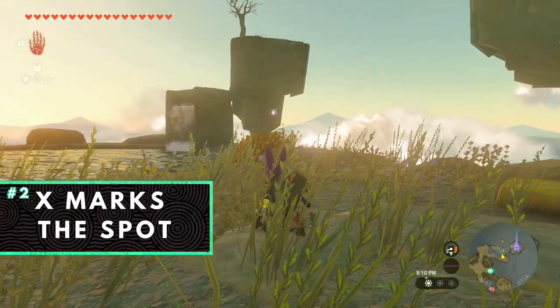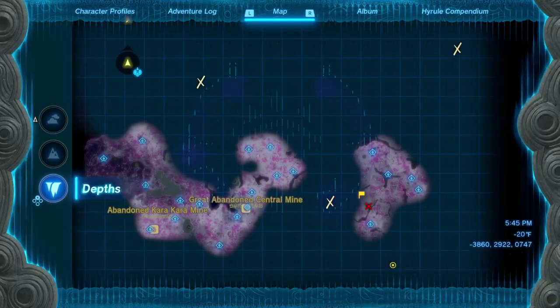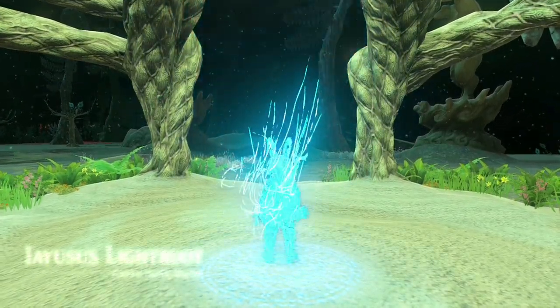The second step is X marks the spot. Once you unlock the chest, you'll receive an old map that will mark the location of the hidden clothing item. The game will mark the location on your map within the depths. Travel down to this specific area and discover what's within the chest.